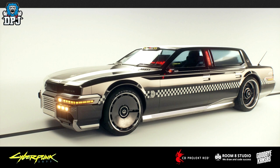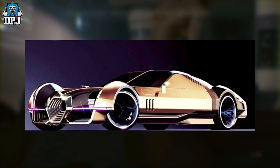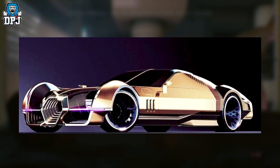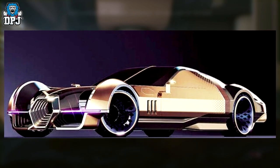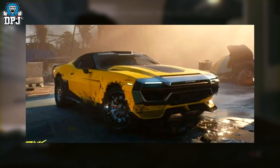Enough of the taxis and slow-looking hatchbacks — we want to see supercars. There are plenty here too. This one is the Rayfield Arundel S9 — how great does this look. But there are more: here are some middle-tier cars, and how great do they look as well.